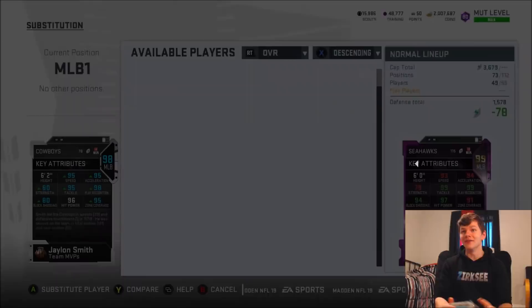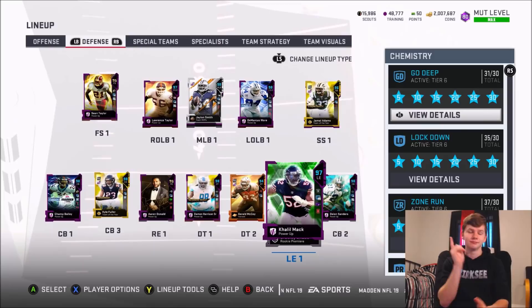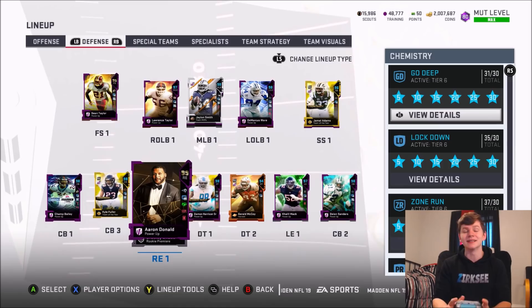Those are the rest of my middle linebackers, and of course the rest of the defense — it is looking absolutely beautiful. With that 99 Aaron Donald, 97 Khalil Mack. Yes, I still have to pick up that Team MVP Mack. Once I do, he should be 99 overall, so my defensive line and defense in general is going to be looking stacked. Also my powered up Jamal Adams, just to have a better strong safety there. With that being said, let's get into the gameplay. I had to throw in the Cowboys uniforms for the gameplay with Jalen Smith.